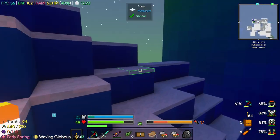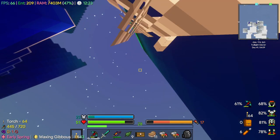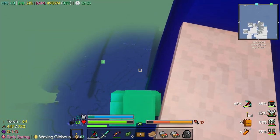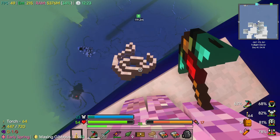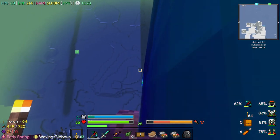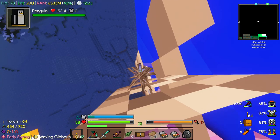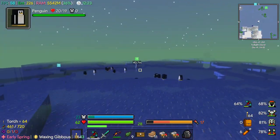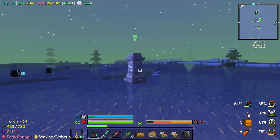Now we just need to get down from this tower, down to the waypoint. Which is pretty easy because we have grappling hooks. There we go - still a little bit scary. I'll pop back and organize some of my stuff, and we'll probably collect some quest rewards as well before we carry on.